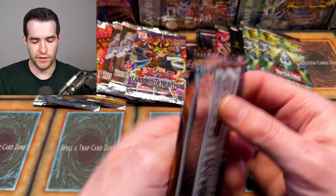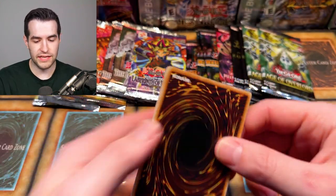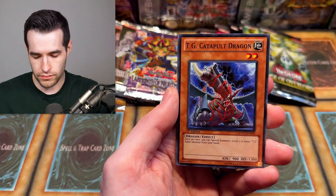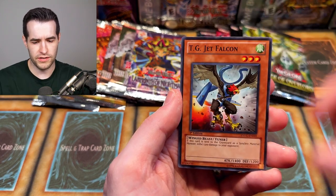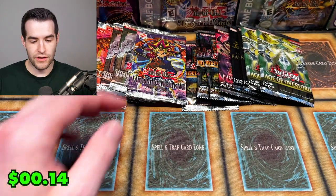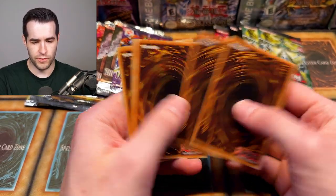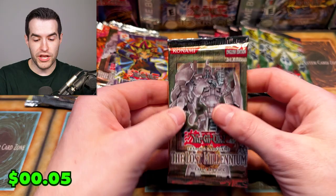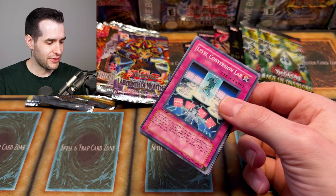Back to Lost Millennium — we're going to save Labyrinth of Nightmare for the end since it's First Edition. Out of First Ed Labyrinth of Nightmare you could get Gemini Elf and everything. Let me know if you guys like these old school versus new school kind of openings — I think it's fun just to see the contrast of what you can get. Lost Millennium has been pretty decent so far. One, two, three, four — Wind Charmer, Impenetrable Fortress, Medusa Worm, Lone Wolf, Ruxin Special, Level Conversion Lab, Clay Man — very nice — and Doriado's Blessing.